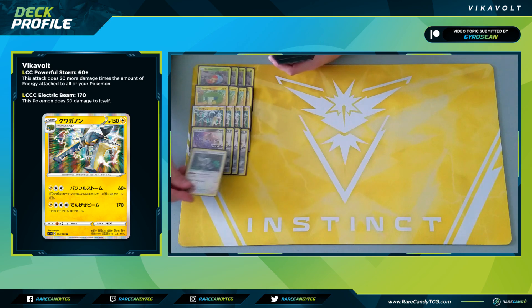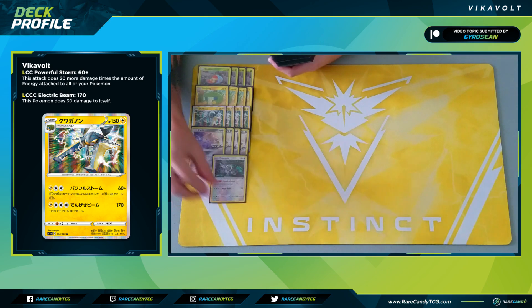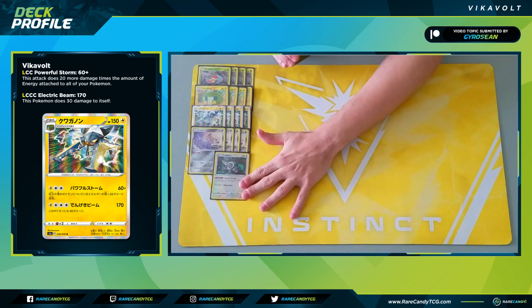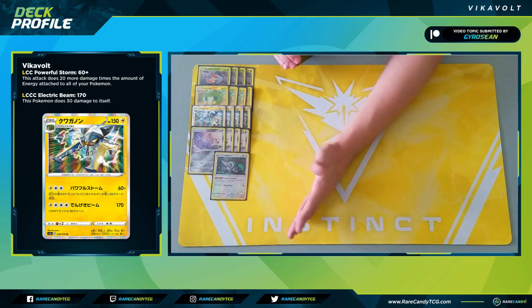From there we have one copy of Oranguru for its Primate Wisdom ability, which lets us take a card from our hand and replace it with the top card of our deck.